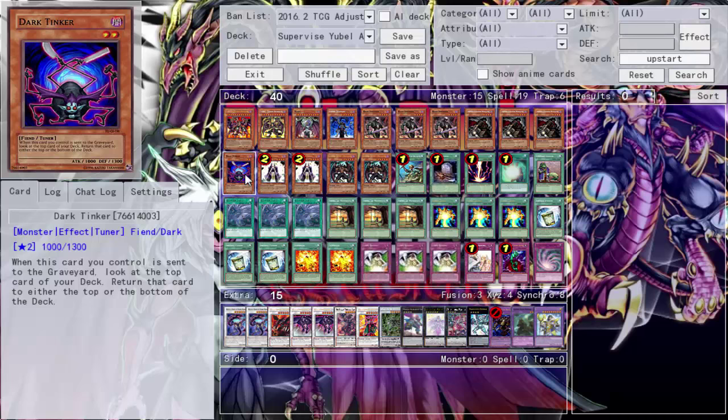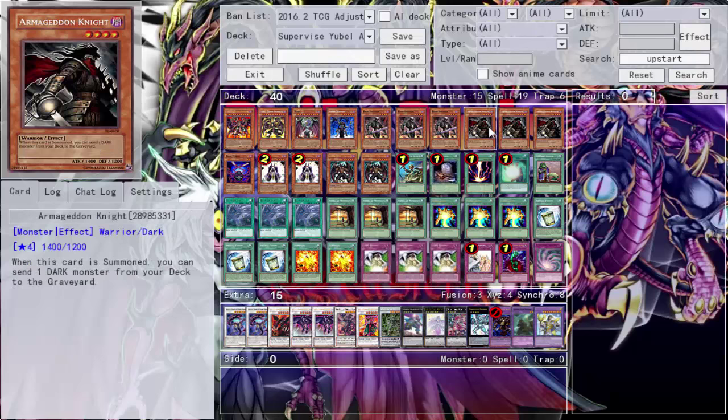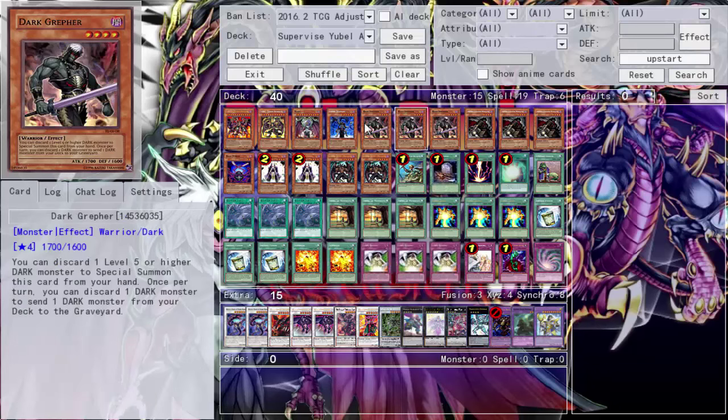Tinker is the go-to tuner. I really like his effect — you look at the top card of the deck and place it either on top or on the bottom. It's a mandatory effect and it helps you get prepared for the upcoming turn. Double Summoner Monk, because there are a lot of spells in this deck. You pitch a spell to summon either a Dark Greffer or an Armageddon Knight from your deck, which really helps with your setup play.